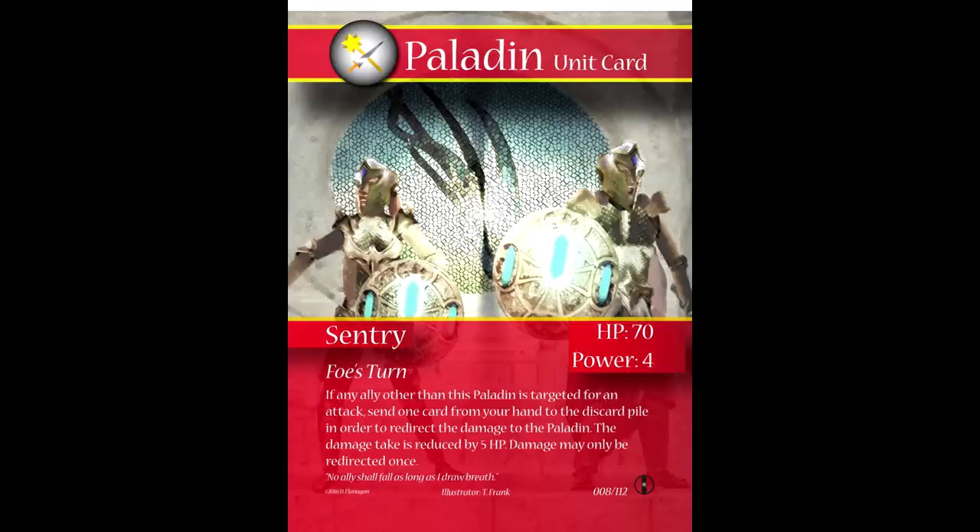Now that we're in battle phase 3, we just have to deal with cleanup. If any of your opponent's units were defeated, subtract their max HP from their remaining crystal points — so if our opponent had full 200 crystal points and we defeated the paladin, they would lose 70. Any effects that say 'until the end of the turn' should end now, and if any of your units have been suffering from a status effect for three turns they are healed of those ailments.